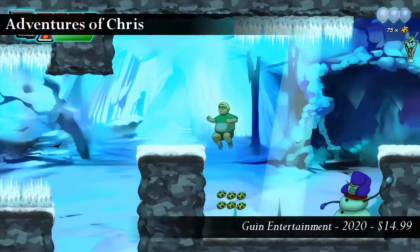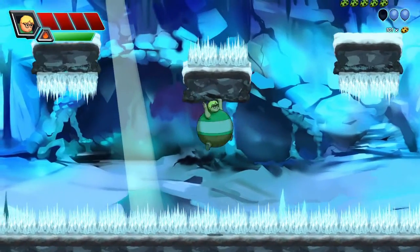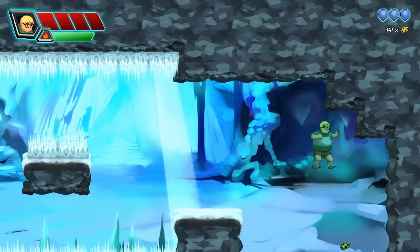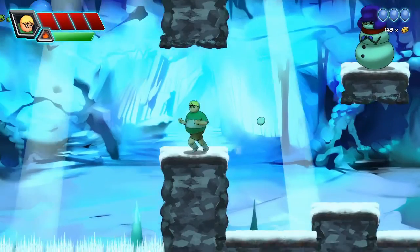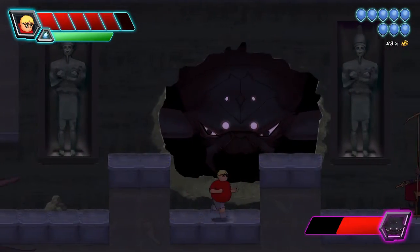Adventures of Chris is a platformer in which the protagonist begins with the gift of flight — albeit not an especially graceful or dignified form of flight. Cursed with the body of a helium balloon, he quickly gains the ability to inflate and deflate himself at will. The mechanic is similar to gravity mechanics you might see in other games, but more forgiving than those tend to be. The levels are all built around this concept.